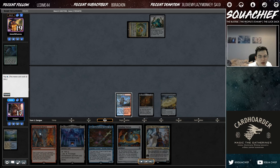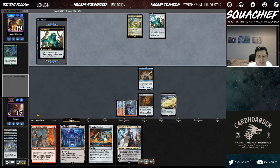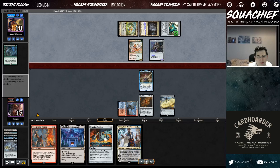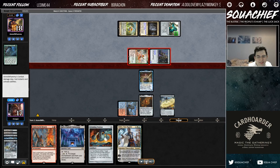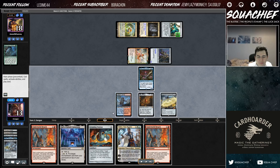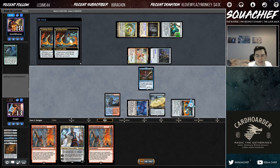Turn one Emory — I look at my seven and I knew we could turn 2 kill. On our turn two, they tap out. This is in a league, and we're up against Satyrs. I go Grinding Station, sac my Mox Amber, replay my Mox Amber with Emory to get up to four mana this turn, then cast my Breach.